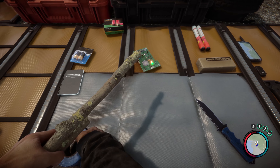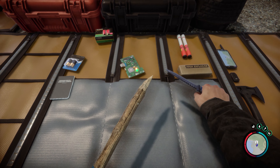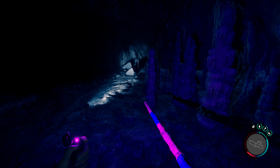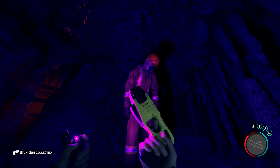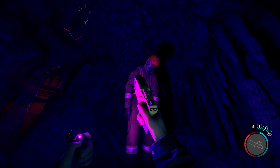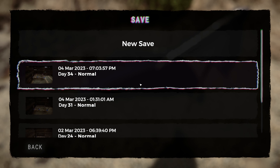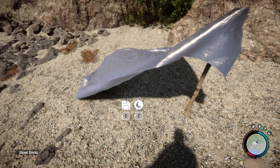This cave is fairly easy, and I was able to get through it on normal difficulty with just a spear to deal with any mutants who may get too close. For the most part, you will be able to just run past them to reach the end. The stun gun and tactical jacket are also in this cave, so we will grab them along the way. I would suggest building a tent to save before heading into the cave, just in case things go a little sideways.